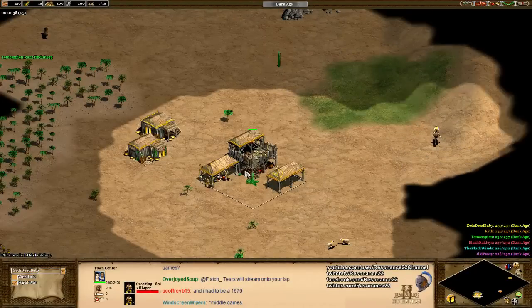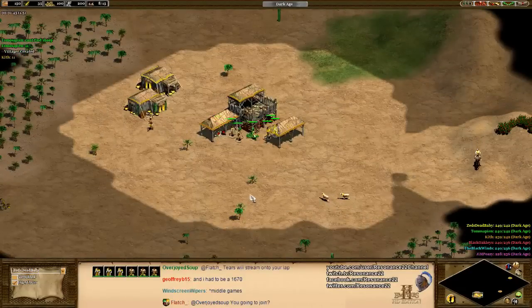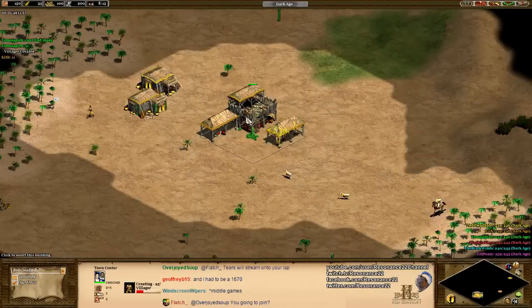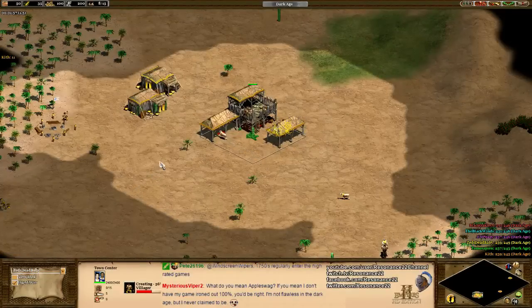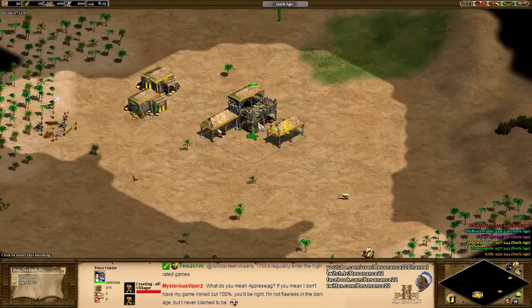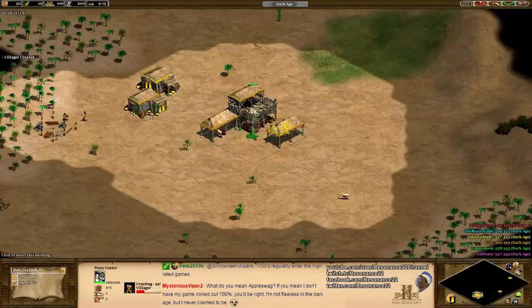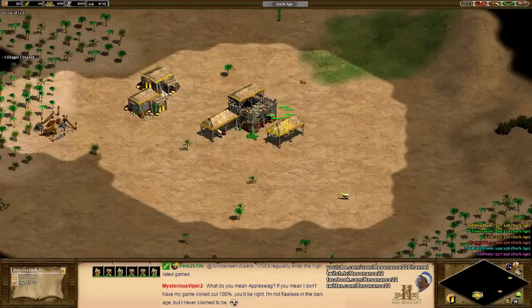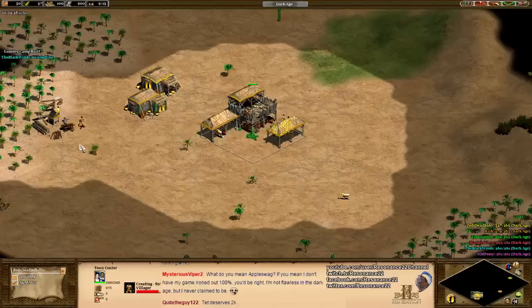He's putting six on the sheep right now at the start, which is also perfect. Zed's Dead Baby with six on the sheep is giving him just enough food income at the start of the game to continuously sustain villager production. Notice how he's keeping his town center constantly working, minimizing the amount of time it's not doing anything. See a little bit of dropping-off action here — he's trying to keep his villager production rolling. Six on sheep gives you a solid 50 food every 30-ish seconds.